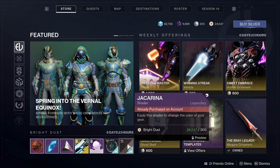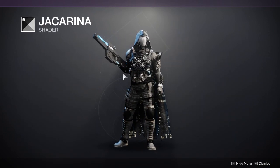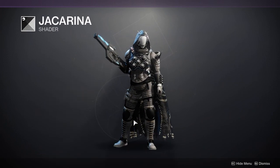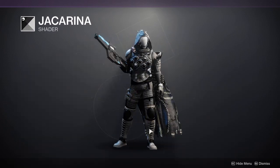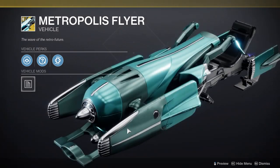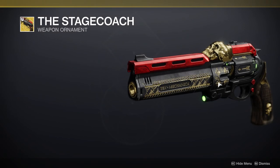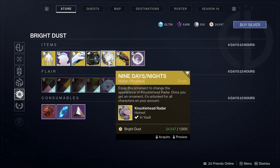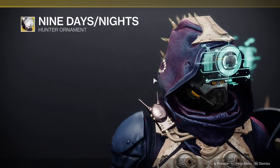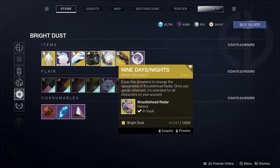For the bright dust stuff we have Jack Arena, which is a really good black and white shader — if you can find armor that just does the black and white it's probably one of the best black and white shaders. We have Aramis Projection, Dastardly Stash from this season, and Metropolis Flyer from this season as well — that one looks terrible. We also have the stagecoach ornament which looks cool, though I'm not a fan of that weapon. Nine Days and Nights is pretty cool — I'm thinking about getting this because I've seen some really cool mercenary sets with this helmet, it's just that the helmet itself looks kind of rough.